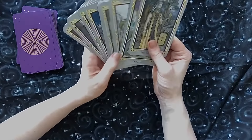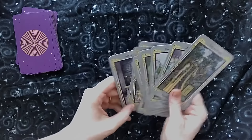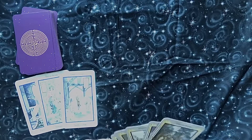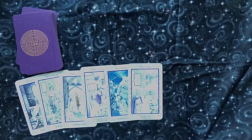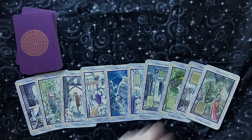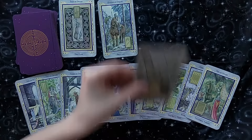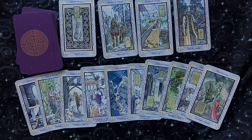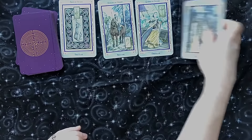Next we have our suit of spears, which would actually be the same as wands in this deck. You have your ace, two, three, four, five, six, seven, eight, nine, ten, and you have your page, knight, queen, and king. These are all characters from the Arthurian legends.